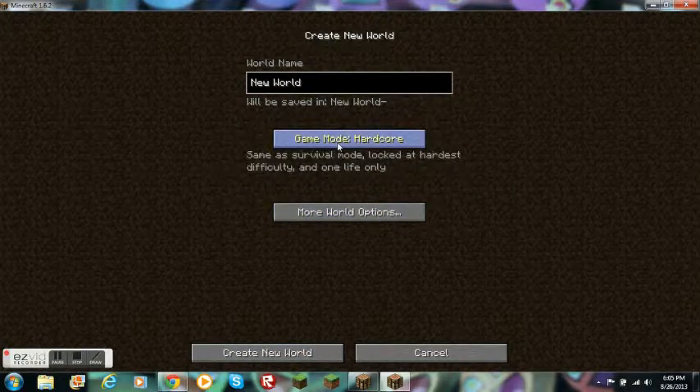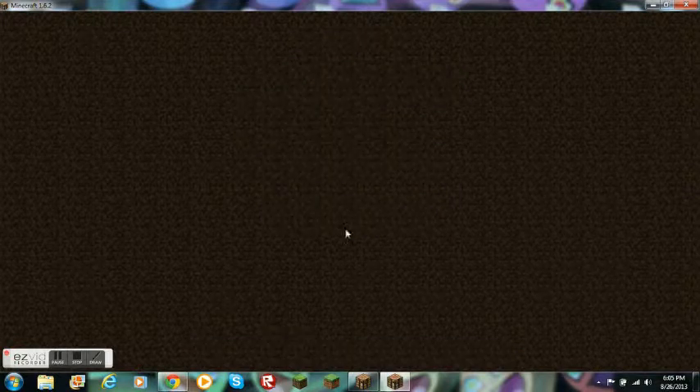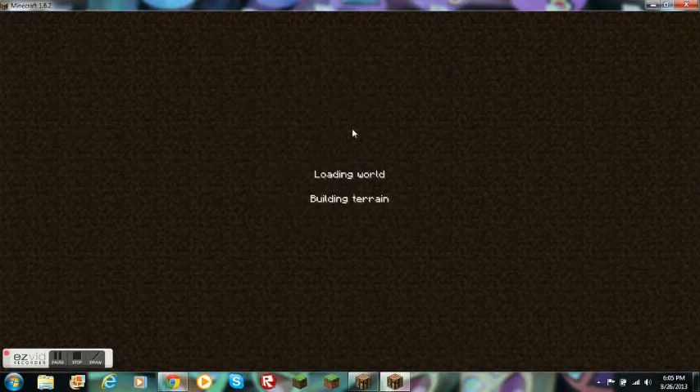So the world seed is going to be 'clear' — C-L-E-A-R, like clear, like 'the sky is clear.' I guess this works on any version of Minecraft.